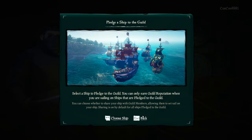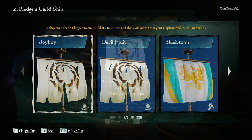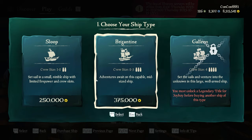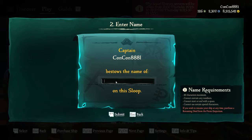Once you confirm your guild's branding, you will have the option to pledge a ship. In fact, I think you have to pledge one to actually start the guild. Don't worry about pledging your ship — it's not like it's gone and you can never use it. You can always remove any of the ships you pledge back into your normal captain ships so that you can use them whenever you want. If you don't want to share your ship, that's fine. You can always go ahead and purchase a new ship — a Sloop, Brigantine, or Galleon — and pledge that ship once you're done.